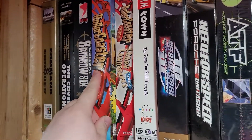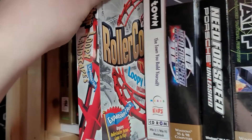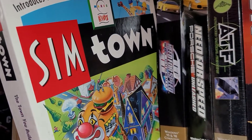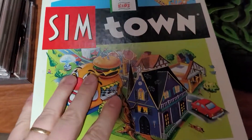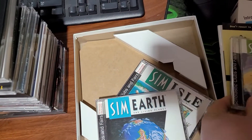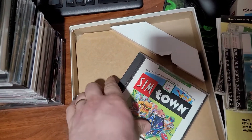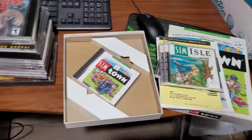Roller Coaster Tycoon. Roller Coaster Tycoon: Loopy Landscapes. Sim Town — I'm actually going to crack this one open because it's got a bunch of other ones in there too. There are some instruction manuals in there. Sim Farm, Sim Earth, Sim Isle, and finally Sim Town. We sure loved this series. I picked that all up at a thrift store — one of my favorite finds.